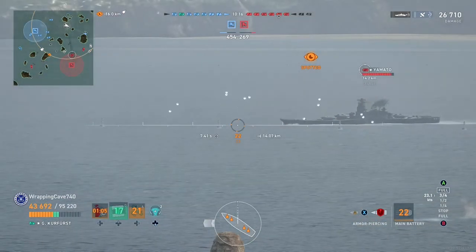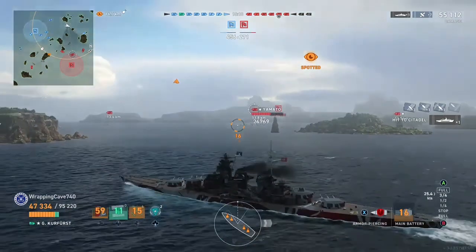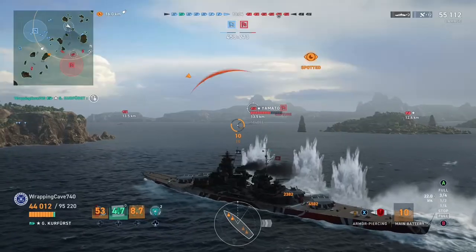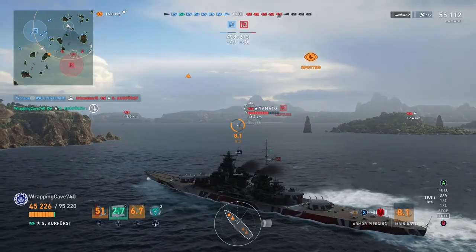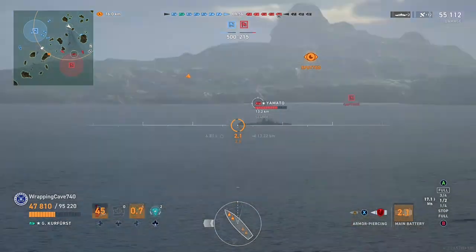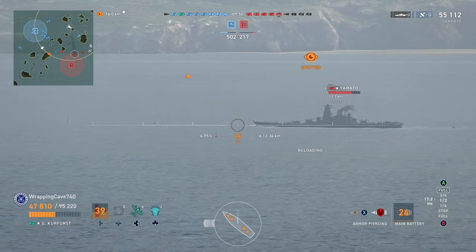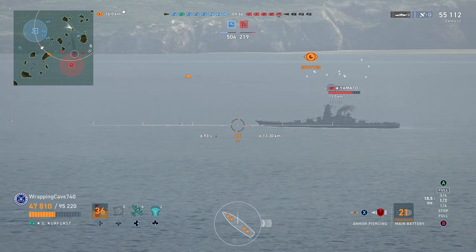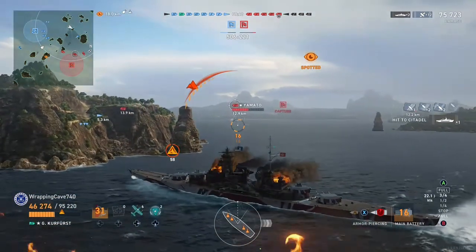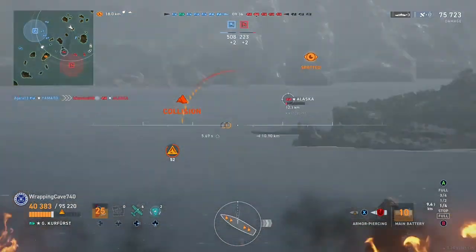So I'm gonna take the shots — he disappears somehow, and then he reappears and we citadel him for another 24k damage, which is obviously very nice. We start turning in expecting a return salvo, but it's not going to come, so we turn back out again. He's nearly broadside still, so we take another shot, hopefully gonna get another citadel — and we do, we get another citadel for another 20k damage, and then very luckily that island there blocks us from death.